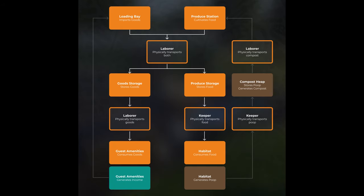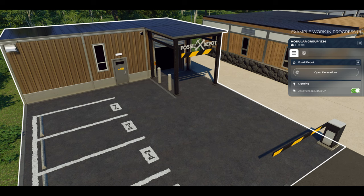Excavations are what allows Prehistoric Kingdom to bring extinct animals back to life, scouring the globe for viable genetic materials. However, the current excavation mechanic is really nothing more than a glorified shopping menu. With Update 11, that changes — a brand new module called the Fossil Depot will provide space for the park's dig teams and grant access to the excavations menu, where players can buy and send dig teams to various dig sites around the world.